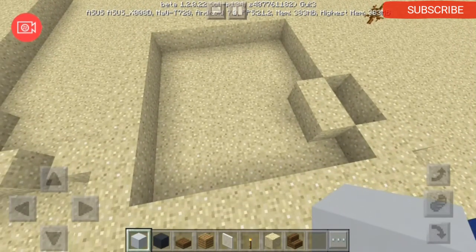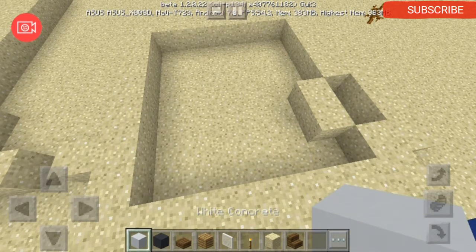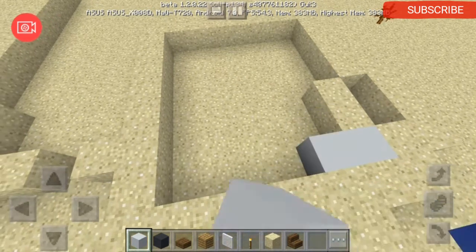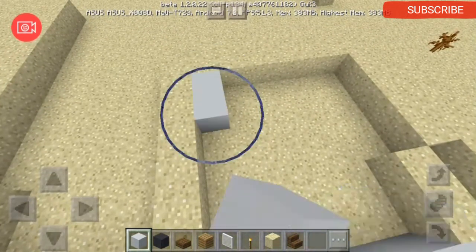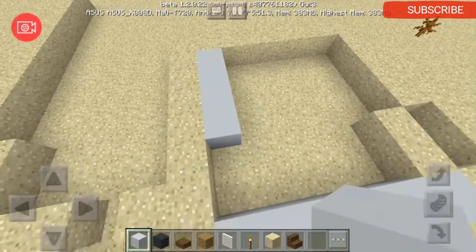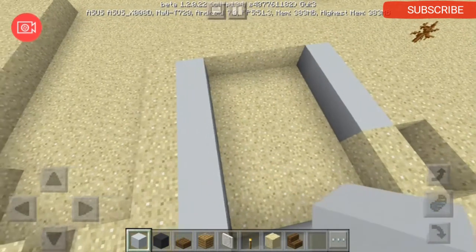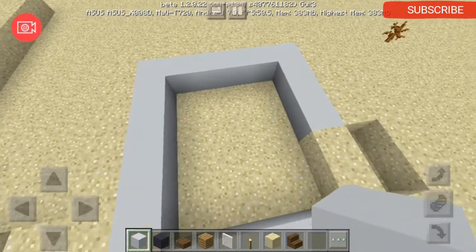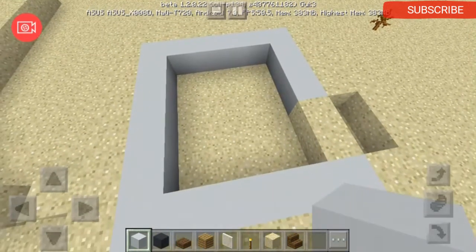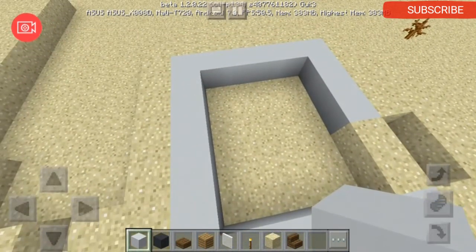Now we're here. You're just going to put white concrete just like this — one, two, three, four, five, six, seven, eight, nine, ten, eleven, twelve, thirteen, fourteen, fifteen, sixteen, seventeen, eighteen, nineteen, twenty. So you need twenty white concrete, and I'm just going to fill the inside.